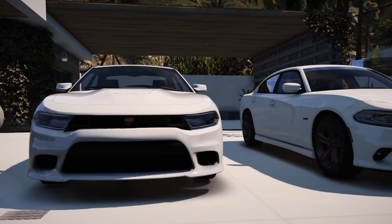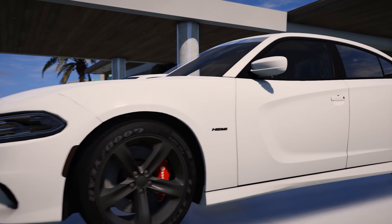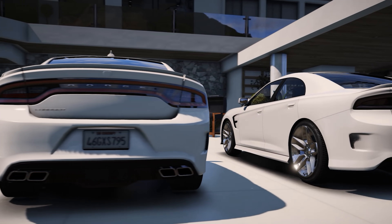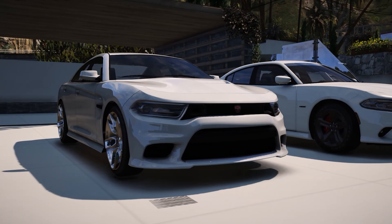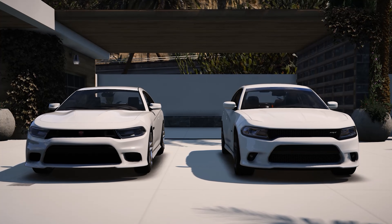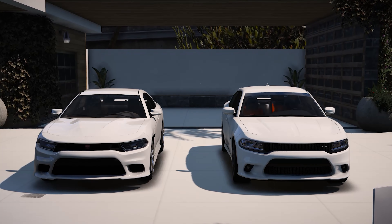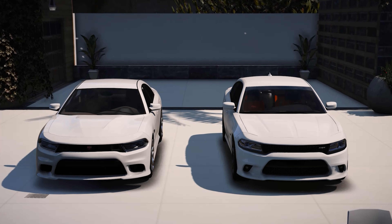Next up we have the Buffalo STX and a Dodge Charger SRT 392. Rockstar did an amazing job on this vehicle — out of all the vehicles they released recently, I think they did the best job on this one. We've been asking for this car for a long time, they finally did it, and they did a great job. Starting with the front ends, the first thing you notice is the main grille and the headlights. The headlight style looks very similar; the main difference is that in GTA 5 they're actually backwards compared to real life, but the grille between them looks identical. Same with the bottom grille and the two side vents next to it. I think Rockstar did an amazing job on the front end — it's hands down a 10 out of 10.